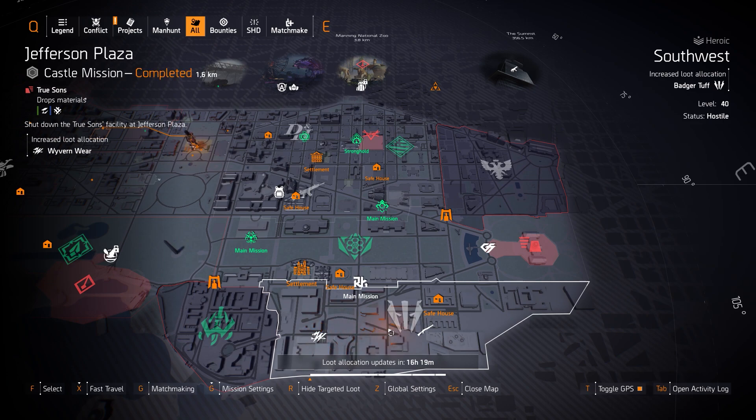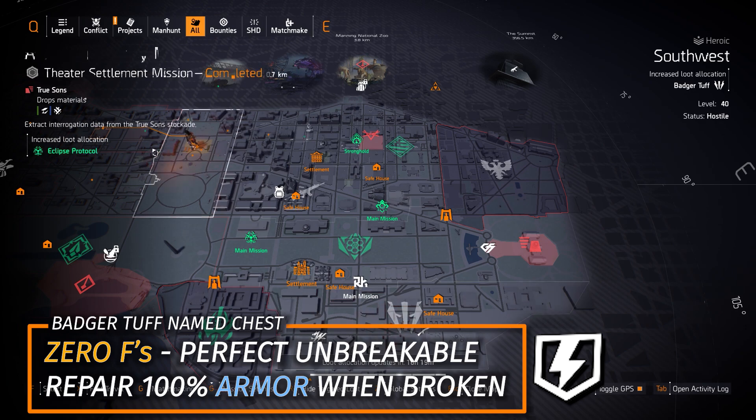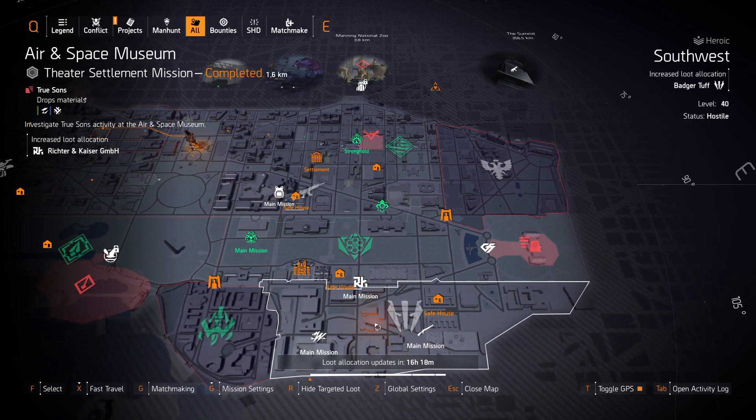Speaking of Badger Tough — regular Targeted Loot at Southwest Area. You can farm the Zero F's chest piece with Perfect Unbreakable, great for all DPS hybrid builds, and you can actually buy one at the White House vendor this week. Perfect Unbreakable repairs 100% of your armor when it breaks, with a 55 second cooldown.